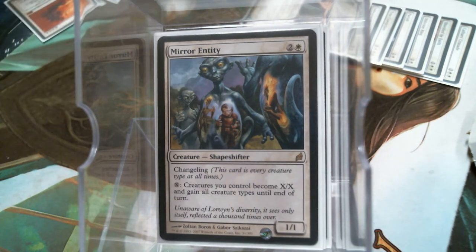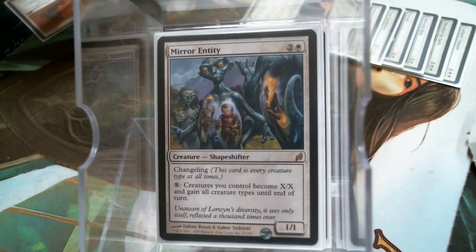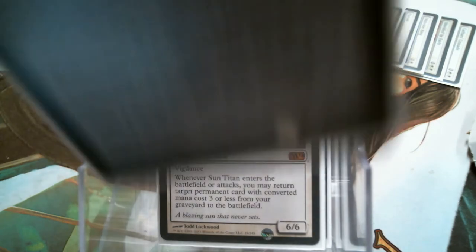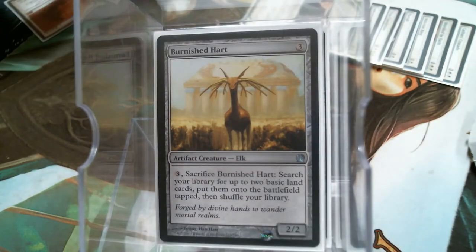Sun Titan contributes Vigilance. It is a big fatty at 6/6, but I just can't play Sun Titan without playing the Burnished Heart — that seems good.